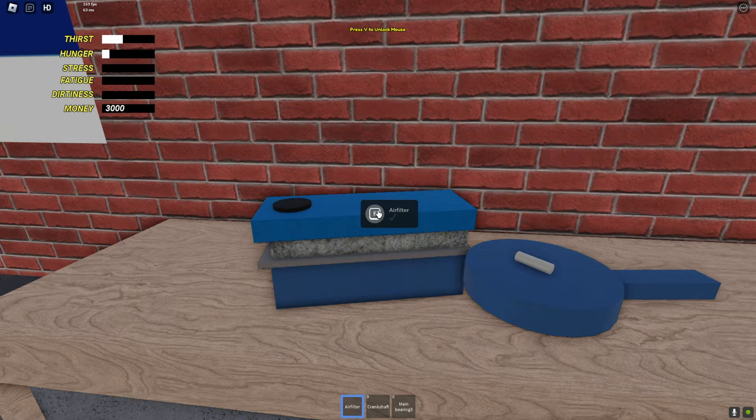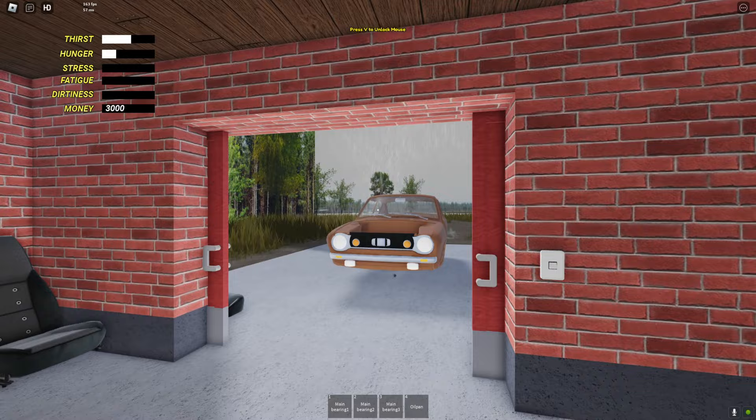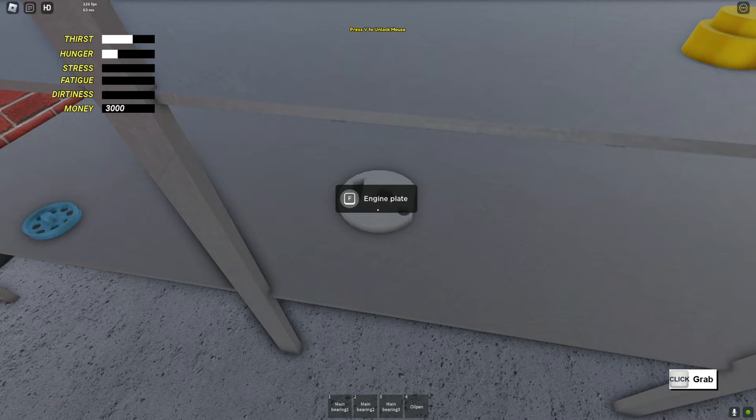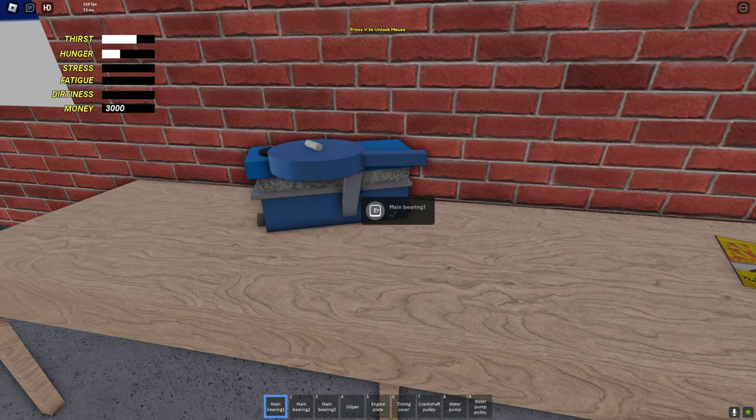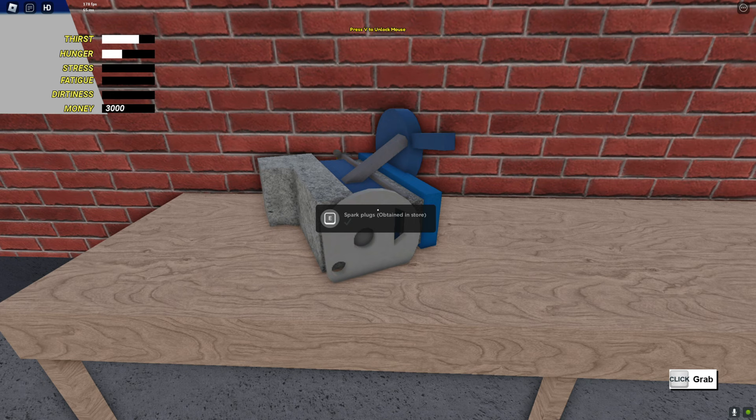We gotta put in the air filter before the crankshaft. We got more space in the bar, let me bring the oil pan. Look at the rain — the sound effect, I like it. We gotta bring the engine plate and the timing cover. Let's get the crankshaft pulley, water pump, and water pump pulley.